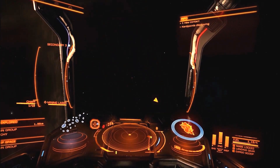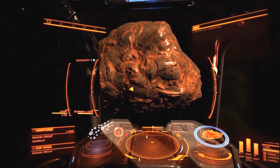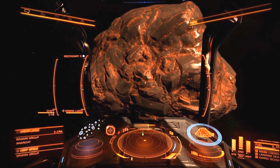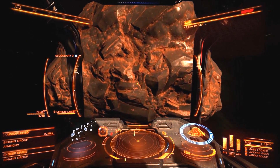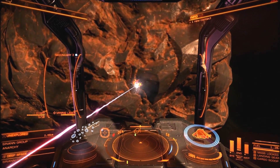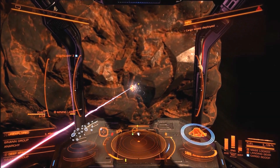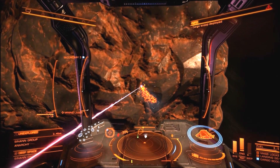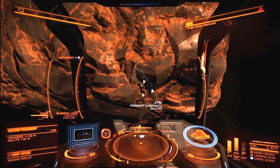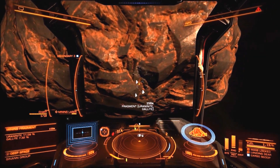See this big rock that we just passed right here? You just fly up — every mining laser has a different distance; I think mine can hit from here. There we go, you need to start shooting at it. Make sure your cargo scoop is deployed, because you're going to have to catch the pieces. Now that everything is flying out, you target it and catch it with your cargo scoop.